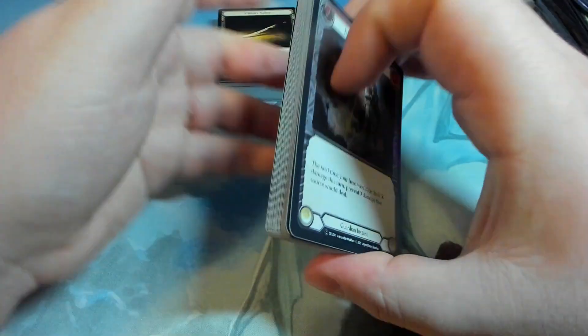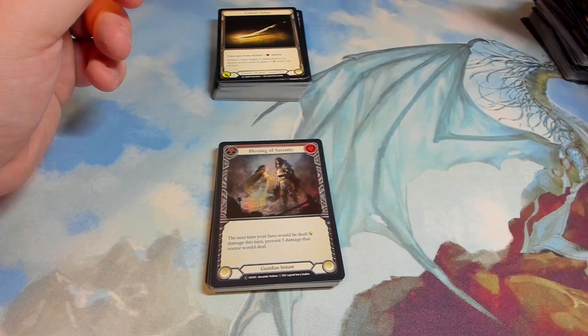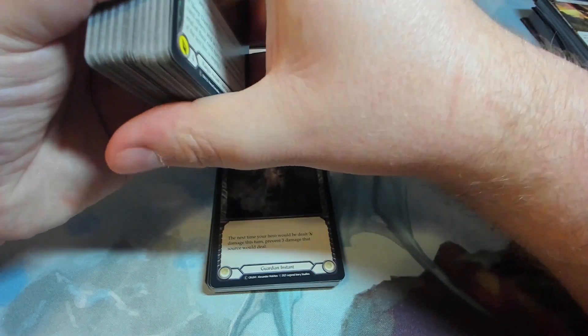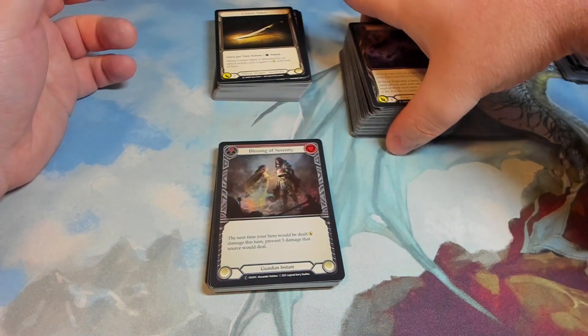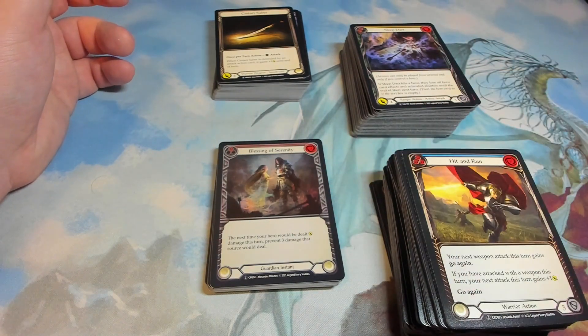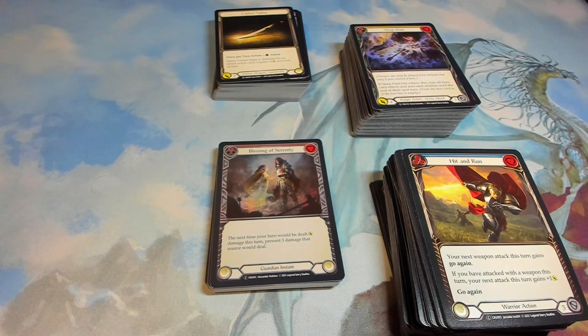Anyway, thank you so much for watching. That was the Crucible of War Unlimited Edition booster box. It was a 24-pack box — seemed a bit quicker than usual, but I guess less packs, less cards, it was a bit smaller. Thanks so much for watching, I'll catch you next time. I think the next set in line is Monarchy — look forward to that, catch you then.